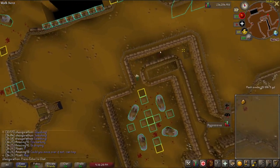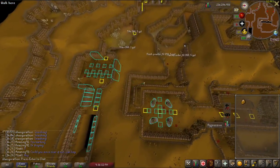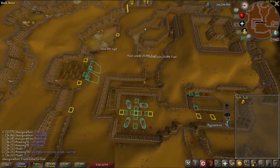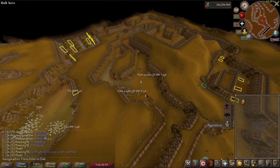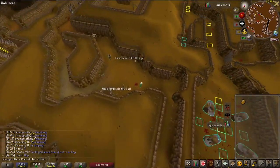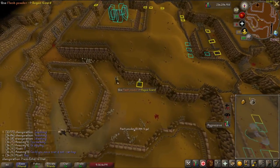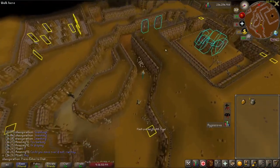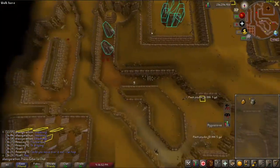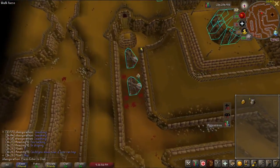Almost at the end now. You need to grab the flash powder on the right — I almost forgot and got caught. I like to mark that flash powder. Use it on the guard; as soon as your character starts throwing, just run right past. They're stunned for a good amount of time so it's pretty lenient. Then you just got to get past these two pendulums, and that's it — maze complete.